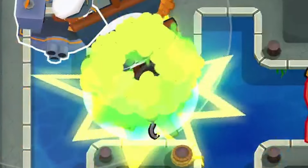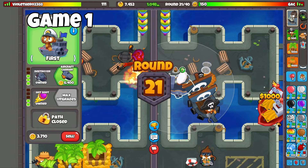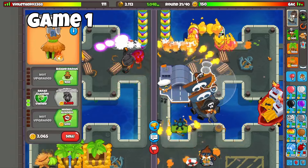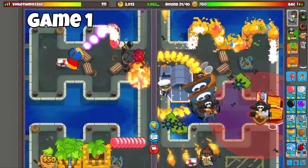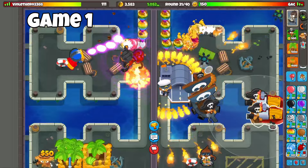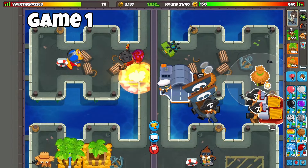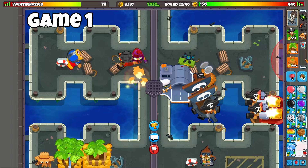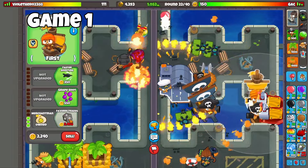I can just get rid of this MOAB, just for fun — it's the only MOAB this round so I'm not going to have a problem with that cooldown. Aircraft carrier — that's going to provide a lot of popping power. Other than that, I do want to start getting some other Favor Trades. I'm not actually sure if the monkey village path for the bottom path gives extra money for Merchantmen as well — I can test it.